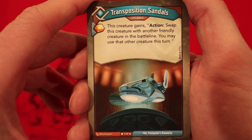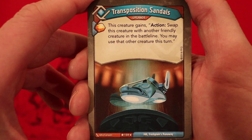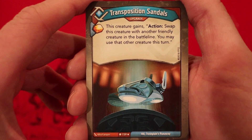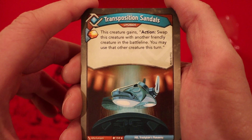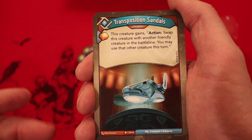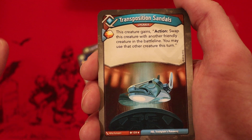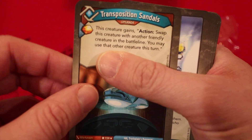We are now on to Logos. It's an upgrade — Transposition Sandals. Amber whenever you play it, this creature gains action: swap this creature with another friendly creature in the battle line. You may use that other creature this turn. People have asked me about this — it's just a way to reuse another creature from whatever house. You're just being able to swap and then use that creature.